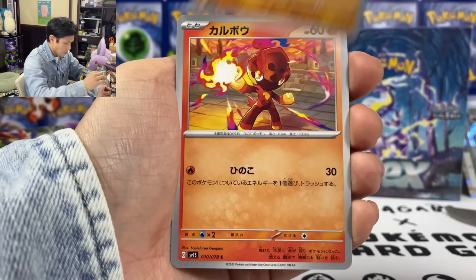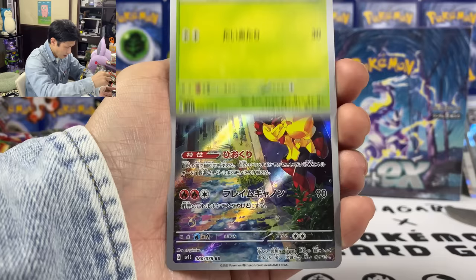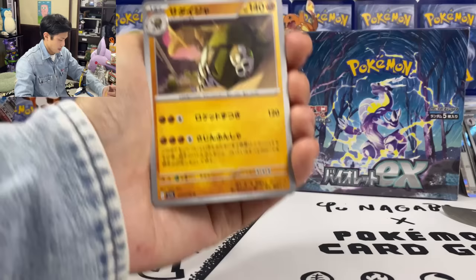Oh I can't wait to open the violet box. We got Nest Ball. Wugtrio. Oh ho ho — we got Oinklong EX. This also has a flaw I think. 210 damage. Almost done — so five EX total. Rioluu, Sharpedo, Tatsugiri. We got the band. Smoliv. Oh wow — this is another AR for Armarouge. Definitely need this one if you want to make a fire type deck.